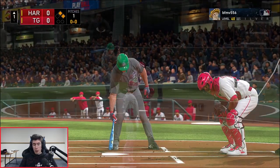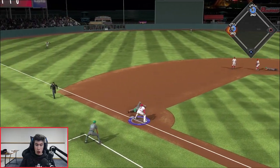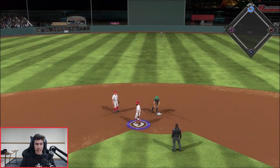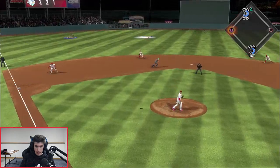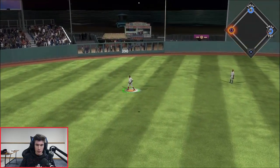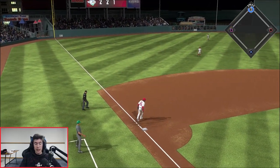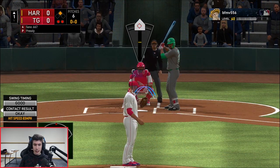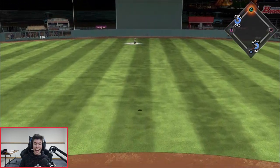A lefty up, then a righty — a double play would be huge here. We got him! That's a huge out number one. Two strikes on Jay Bruce — let's go baby, that was huge! Big out number two. 81 speed — he might have been safe, not going to lie, but that's a big out. Miguel Sano up, trying to get out of this inning. Getting out of the inning.